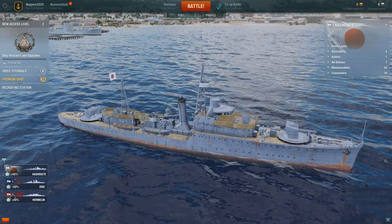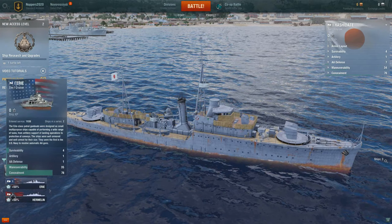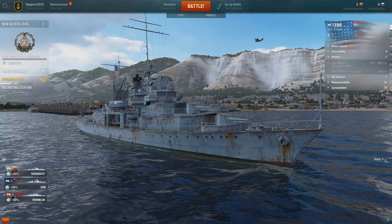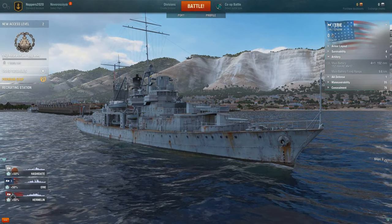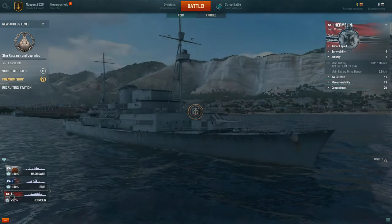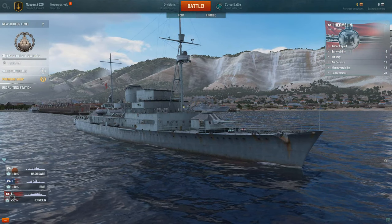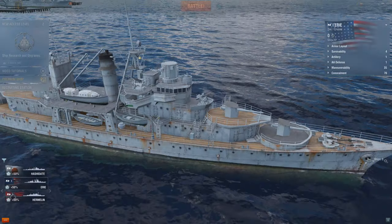So stepping back, this is the Hashidate — the Japanese tier 1 ship — and the next ship is the Erie, which is the American tier 1. There are differences between these ships: the turrets are different and they have different ranges and firepower. Then there's the tier 1 German ship, the Hermelin. The Erie seems to have the largest guns at this tier so I'm going to work the American tech tree and take the Erie out for a spin.